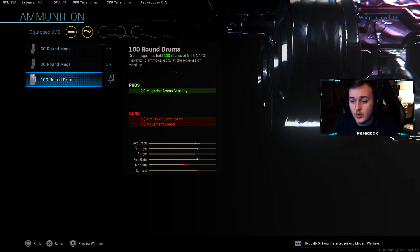Next is the 100 round drum mag. We basically have 100 rounds in a magazine and we're not gonna have to reload. You could probably get a nuke in one magazine with this gun — go for the no-reload nuke. It takes about 5 or 6 bullets per kill, so you should have enough bullets, about 90 or so. You never have to reload and you can always be aggressive, which is the main perk. The 100 round drum mag is going to be super overpowered.